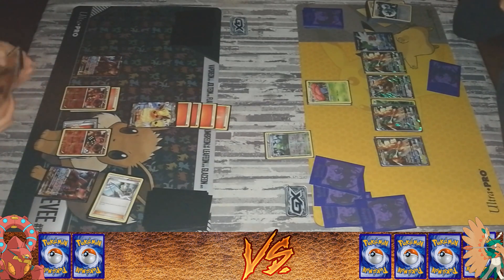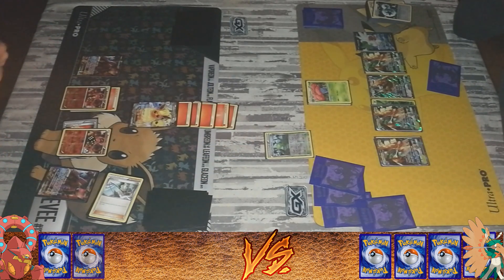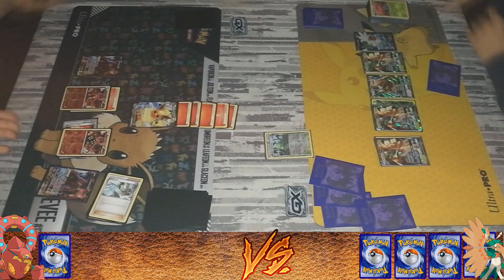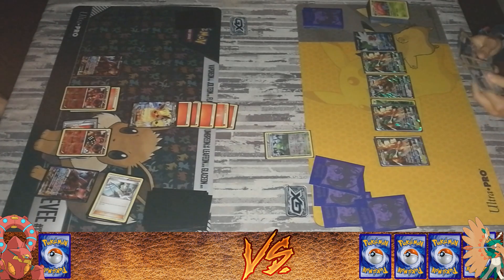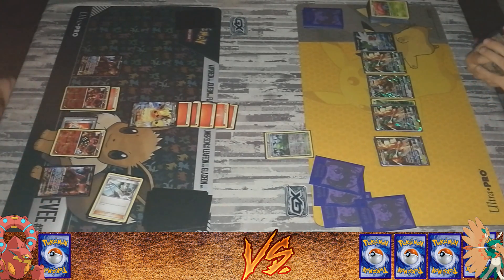I only had three in my discard. So you have a bunch of energies in play. A manual attachment, so that Flareon is looking really dangerous. I don't have anything anymore to counter with that — that's another one-shot. Usually this is sometimes a loss, because I'm weak to fire, but then again, if Tauros did not get one-shotted, the match would be completely different.